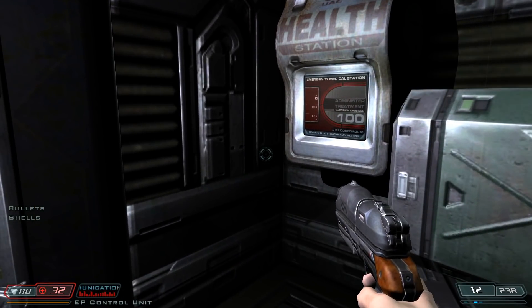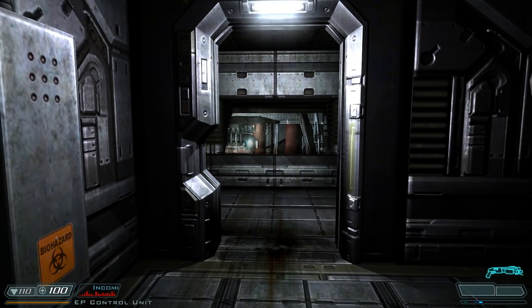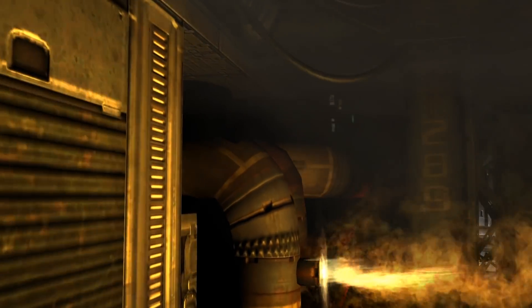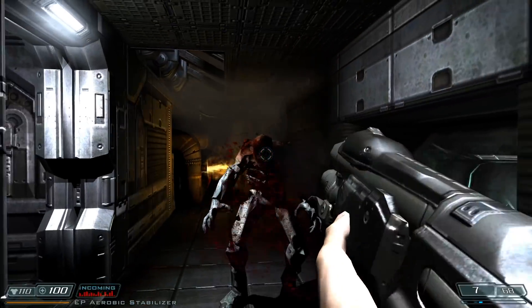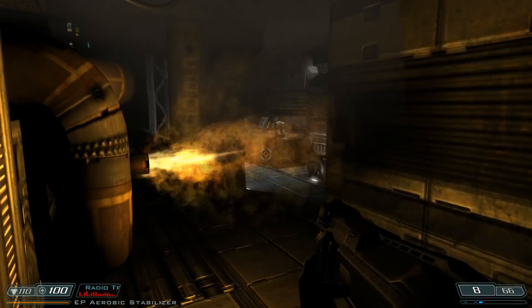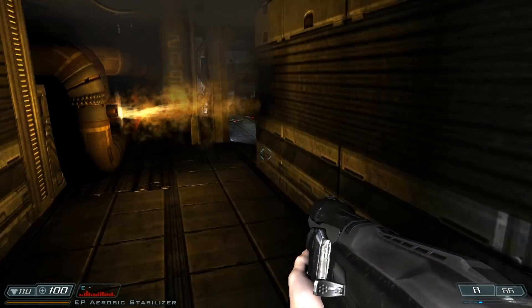There's ammunition and - ooh! - a health station. I know why this is here: because we're about to hit some trouble. Flames and a door. We could go through those flames, or we could go through the door. What is this? Oh, it's Doom 3's rendition of the Imp. And it is fantastic - takes two shots to perish. Aim for the head and don't let them fire. First time I played through this on my channel, that Imp was terrifying. Not too terrifying now.